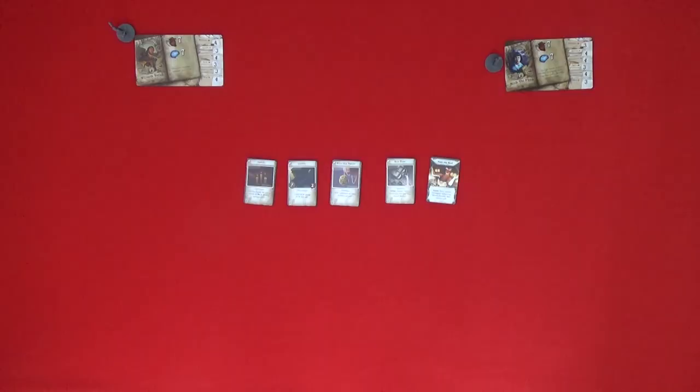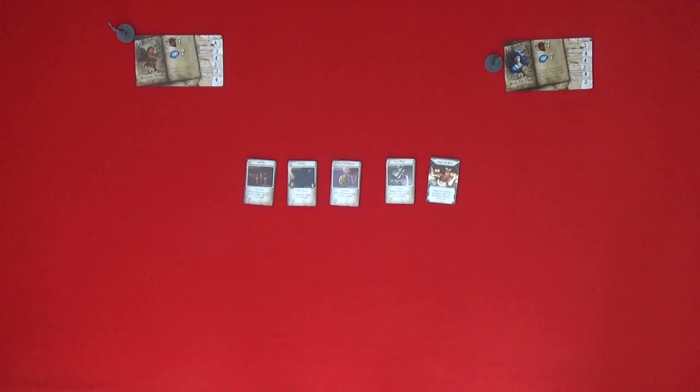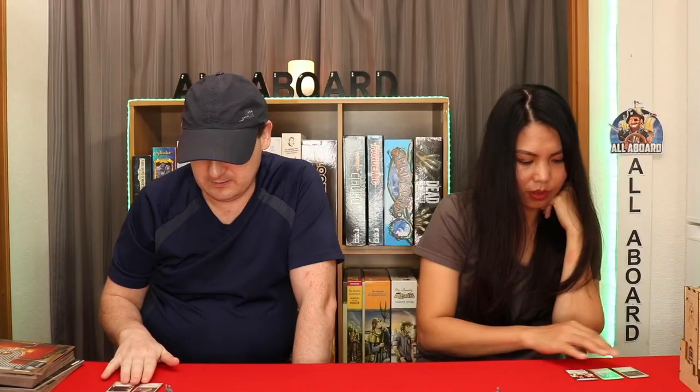Our starting items have been given to us by the app. We'll be keeping the app off-screen for this playthrough so the game is a bit more smooth and you can follow the story a bit better. We start off with the Candles, Crowbar, Elder Sign Pendant, Holy Water, and Feed the Mind, which is a spell. We can split those up any way we want. I'm going to take the Elder Sign Pendant and the Crowbar. I will have the Candles, the Holy Water, and Feed the Mind.